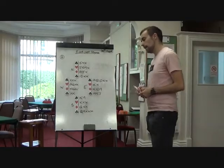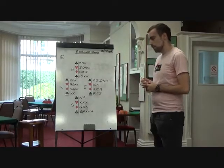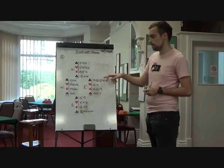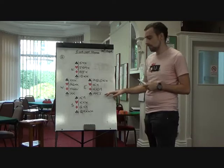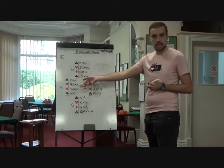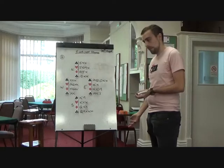Number six. East is going to open two no trumps. Pass from south, three clubs — five card Stayman. Pass, three spades. I have five spades. Pass, four spades. No aspirations of slam, maximum 28 count, and you've only got three baby trumps.